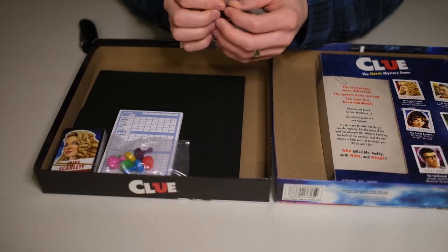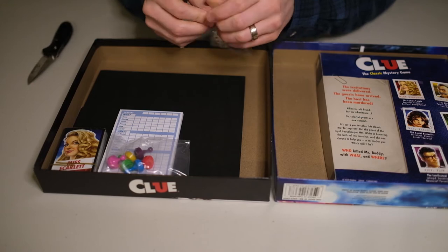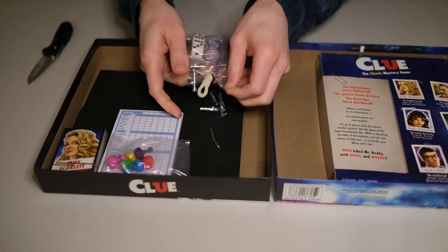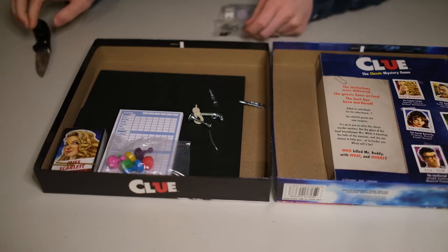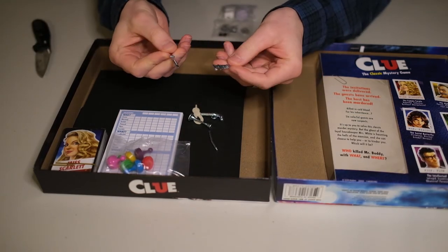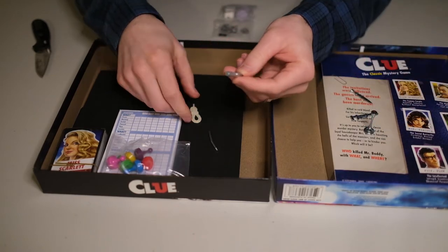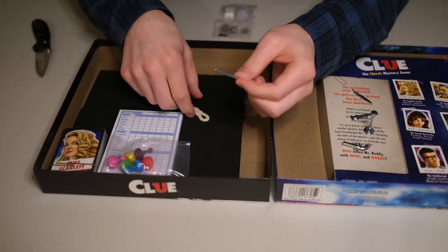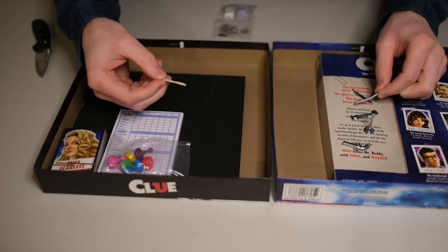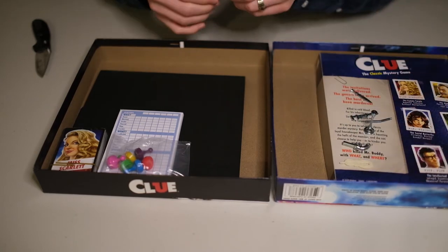So we've got the regular Clue pieces here. Opening with the knife — for dramatic effect. You've got your regular wrench, your dagger, candlestick, pistol — revolver I think is what it's referred to in the game — and the pipe, crowbar, then the rope. Definitely rope.